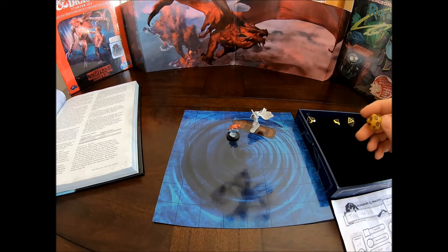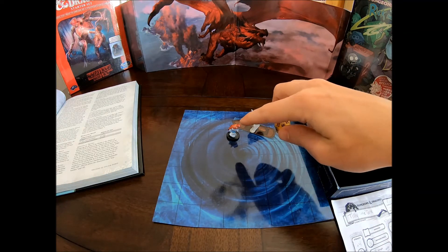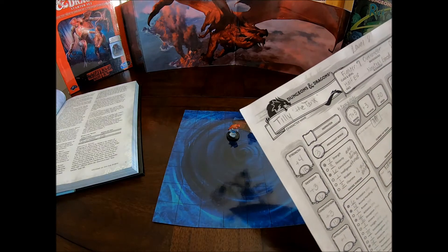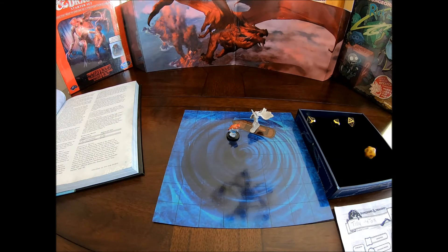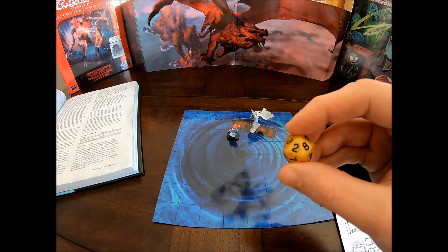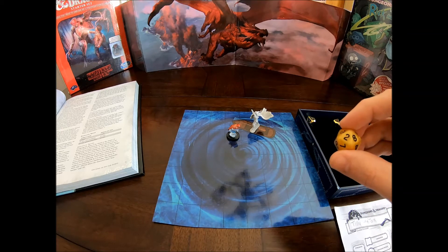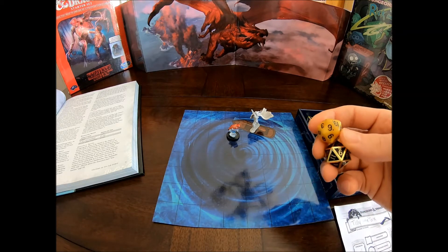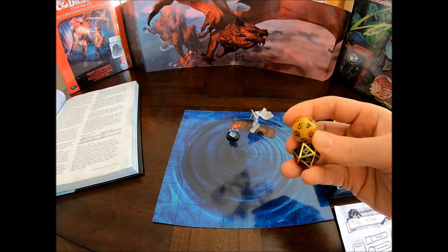Once it has been hooked, we have to do a Strength challenge between Tilly and the knucklehead trout. Roll your d20 for Tilly first. Checking her character sheet, Tilly has 18 Strength, so the modifier is plus 4. Rolling — that is not good. That is a 2. Tilly's probably going to be taking a bath here. 2 plus 4 is 6. This is a Strength contest, so there isn't a set DC. We're going to roll with advantage for the knucklehead trout, and with a 6, there's a good chance Tilly is going to get pulled into the water.